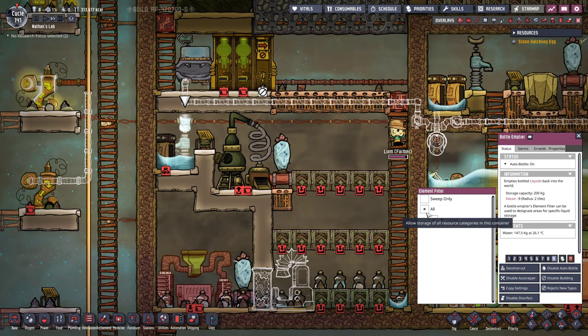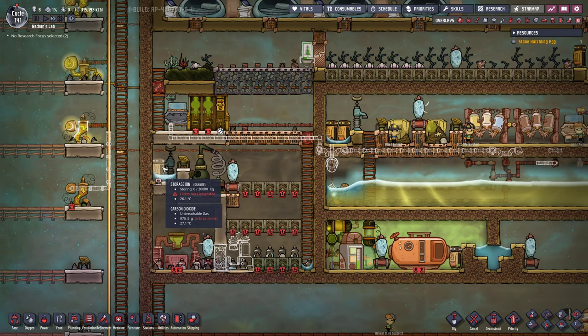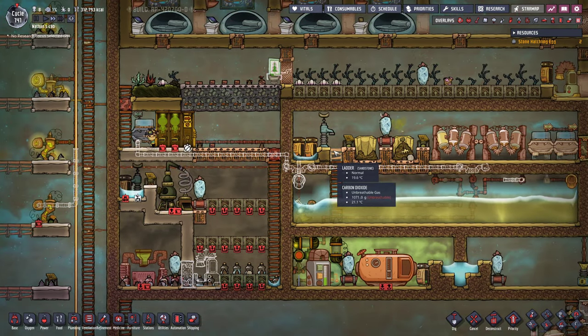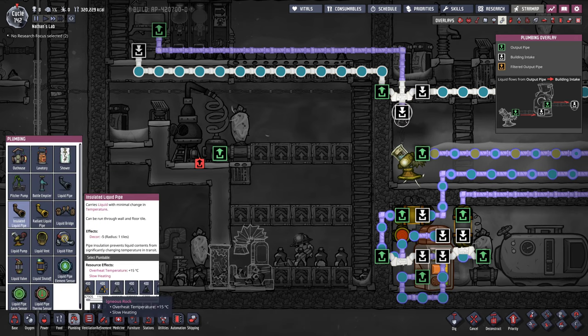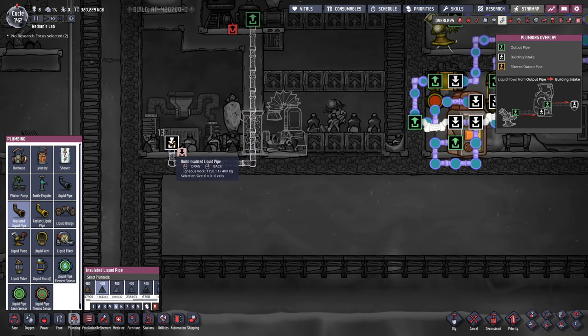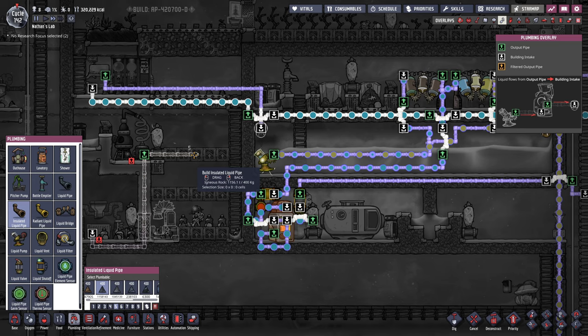Looks like we have enough water in here. This is gonna be the last bottle before we destruct this bottle emptier. In its place we're gonna add another chest with slime so every time they bring this down we should see a positive effect. Looks like everything is done. The algae distiller is gonna produce polluted water, so I'm going to use some insulated piping to go straight down into our fertilizer maker. However we're gonna produce like 400 grams of polluted water and we don't need that much, so the rest of the polluted water can go directly over into our waste room.